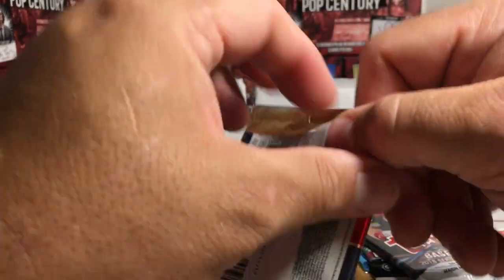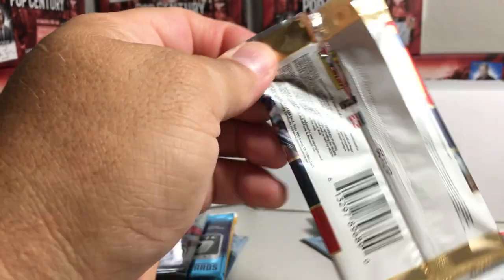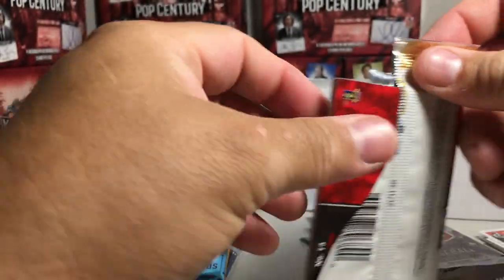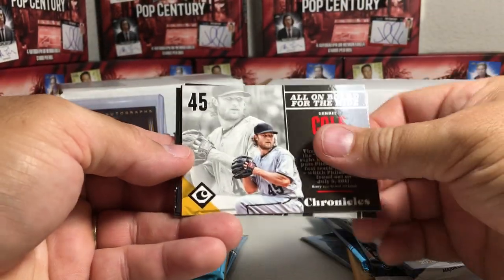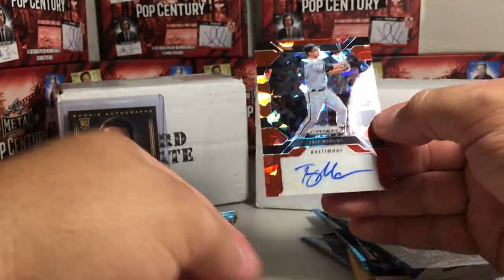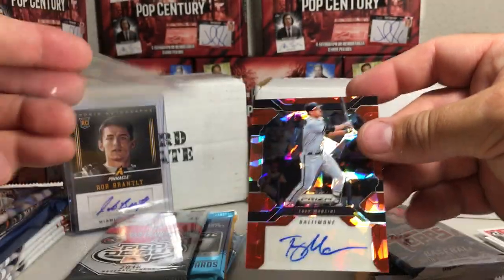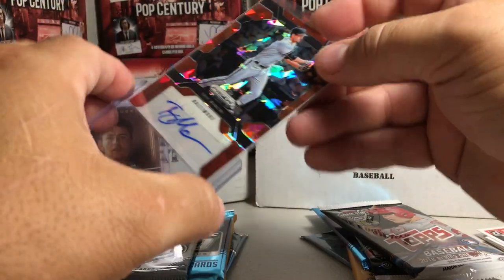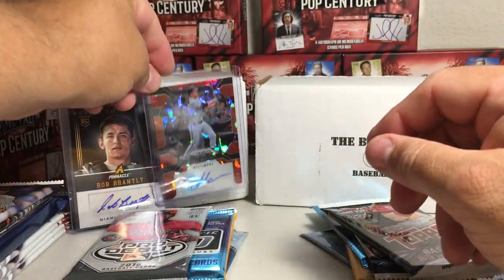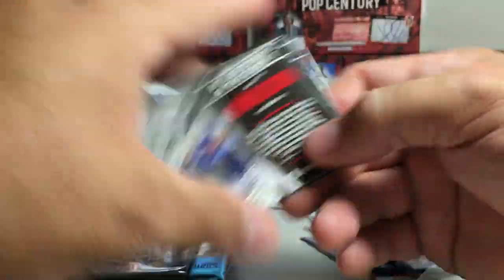Now back to the Card Crate with 2017 Chronicles. I'm not a big fan of 2017 - I like 2018 Chronicles though. Paul Goldschmidt, Garrett Cole, Trey Mancini - whoa, that's nice! A prism, 16 out of 25 - wow, that was a cool card. Definitely a nice lead being taken by Card Crate. It's on a sticker but it was a pretty sweet looking card. We also got Charlie Blackmon and Josh Donaldson base Chronicles cards.